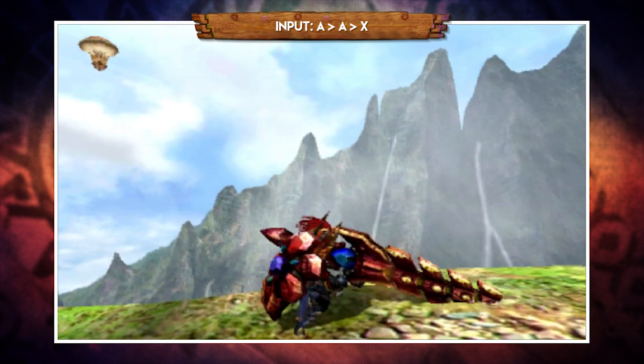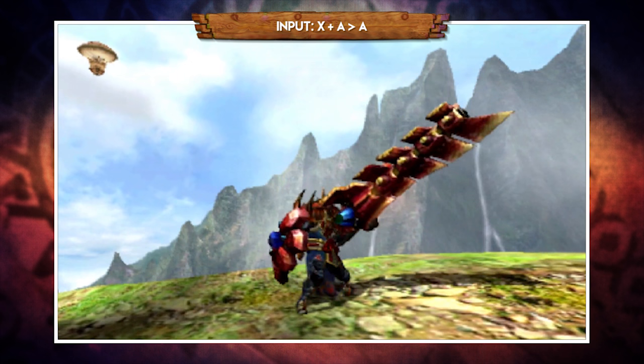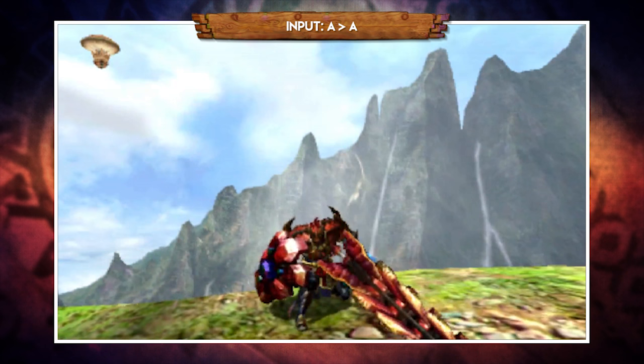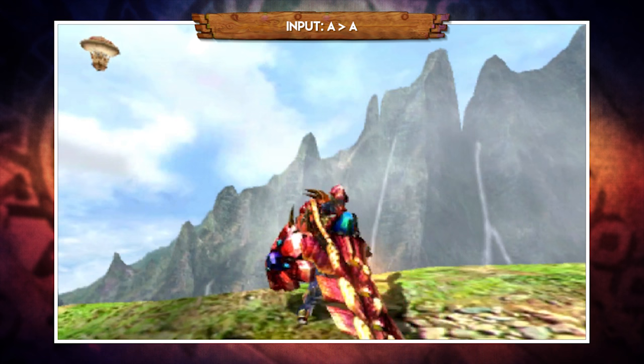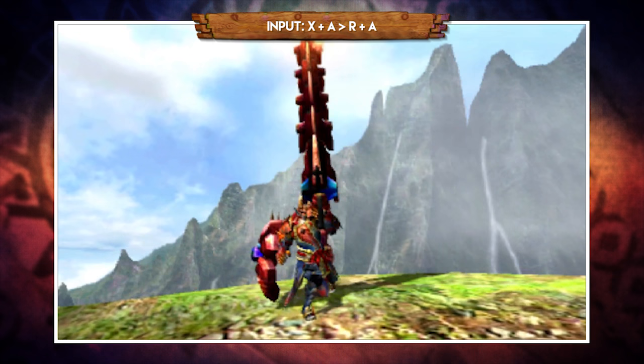You can factor shell attacks into pretty much any part of your combo — X then A, X, X then A, or X then A then A, with the last one shooting in the air which can be handy when monsters flee. After a single shell attack, pressing A quickly reloads one shell so you can spam A infinitely, though this will eat through your sharpness. Holding R then pressing forward and A performs a run-in shot to close the gap. Pressing R and A after any attack does a charge shot, which can also be done in the air and can be chained.